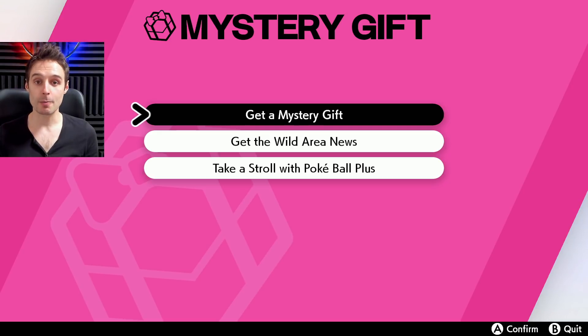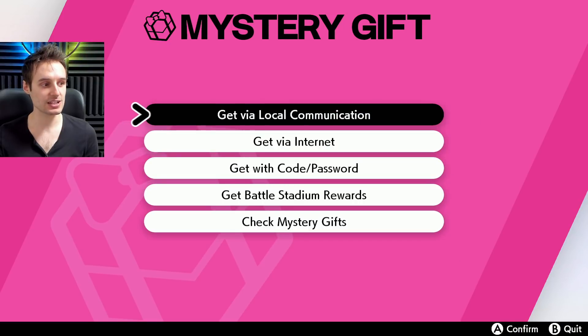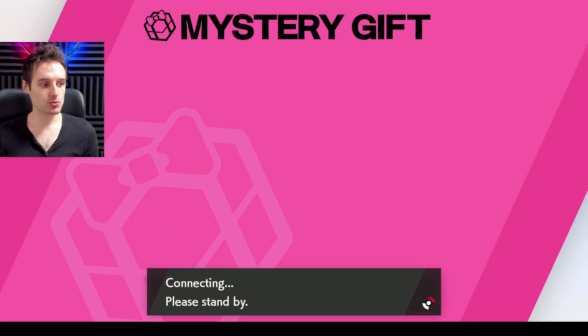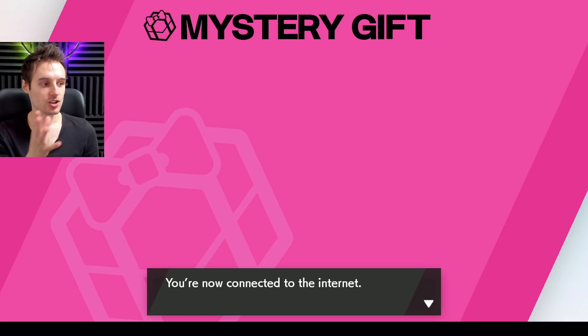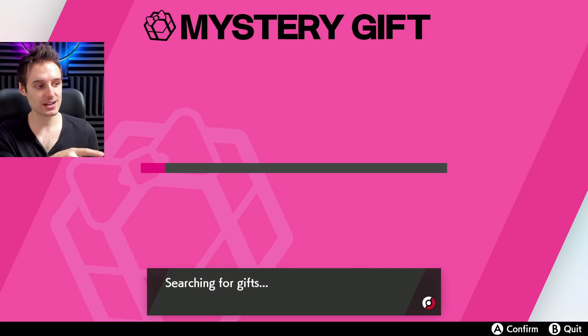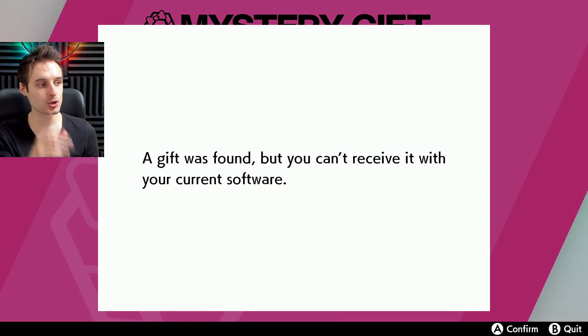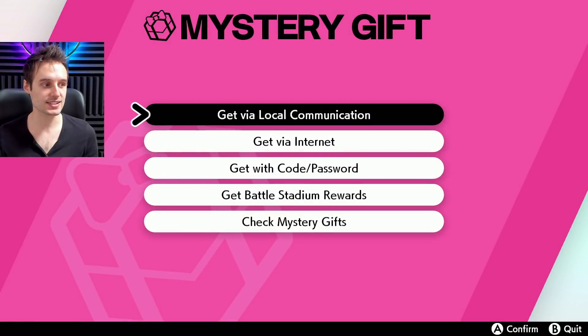For people who did do their three battles, you'll be able to get your hands on them right now. Go to Mystery Gift, Get Mystery Gift, and Get Battle Stadium Rewards. If you do this straight away, you'll see a message that says you cannot get it with your current software. I'll show you what to do. It will connect you to the internet and search for gifts. A gift was found, but you cannot receive it with your current software. A lot of people are going to encounter this issue, so I thought I'd showcase it. In that case, go back.